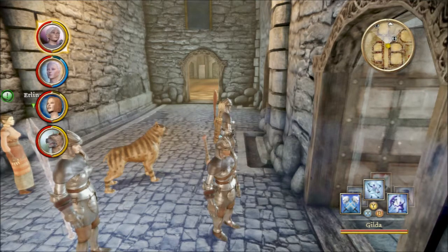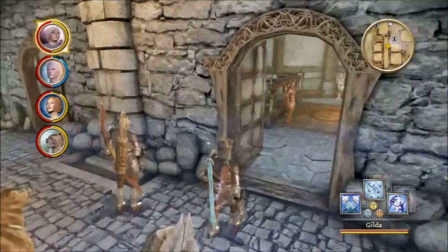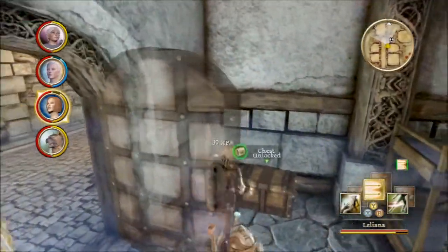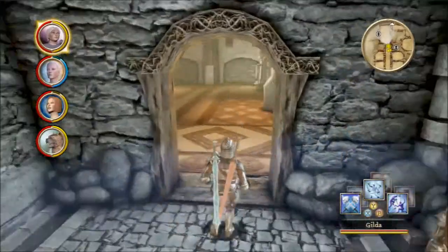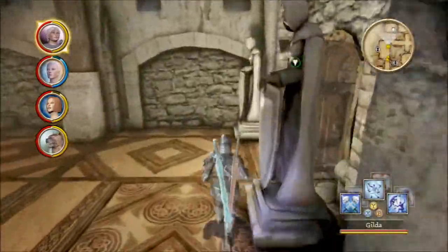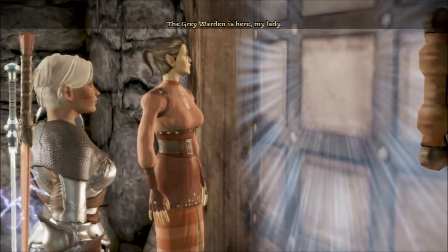I've actually never tried sneaking in before. I usually just go in guns blazing, because it's more fun that way and also XP. Let's see if we're allowed to get what's in there. Yes, we are. So we'll at least get some of the loot. Obviously, a key is required. And there's the door. I believe where we need to go is here. The Grey Warden is here, my lady. Thank the Maker.